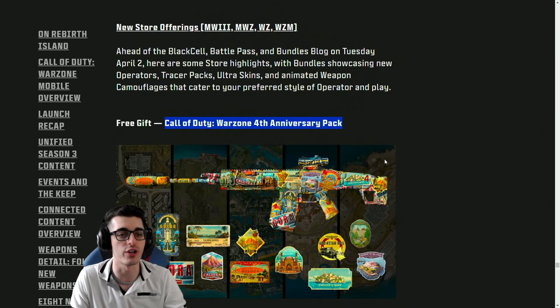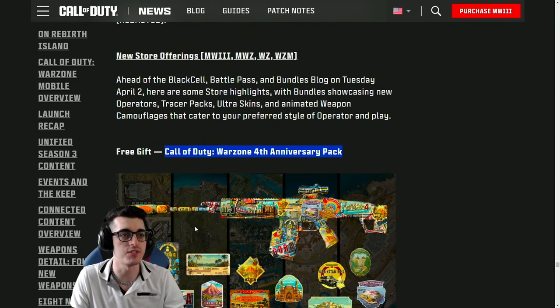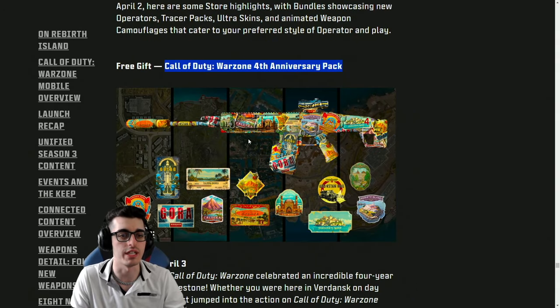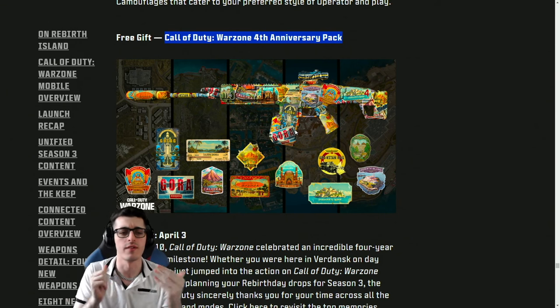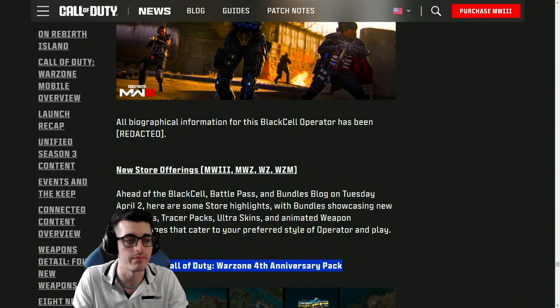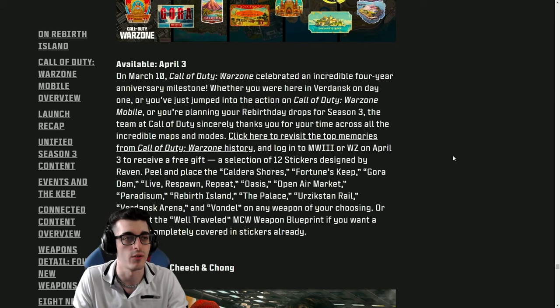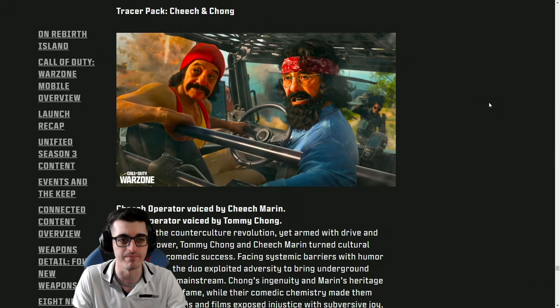Moving into store offerings, we have the Warzone four-year anniversary gift pack — that's going to be sick. With the launch of season 3 you will see the release of this free pack in our shops, celebrating four years of Warzone with memorabilia from Verdansk, Rebirth, Caldera, Fortune's Keep, and some other maps too. April 2nd — this Tuesday — the battle pass blog post drops. April 3rd you can claim this pack. There are also 12 stickers designed by Raven for Caldera, Fortune's Keep, Rebirth, Urzikstan, Verdansk, and then the blueprint itself is for the MCW.